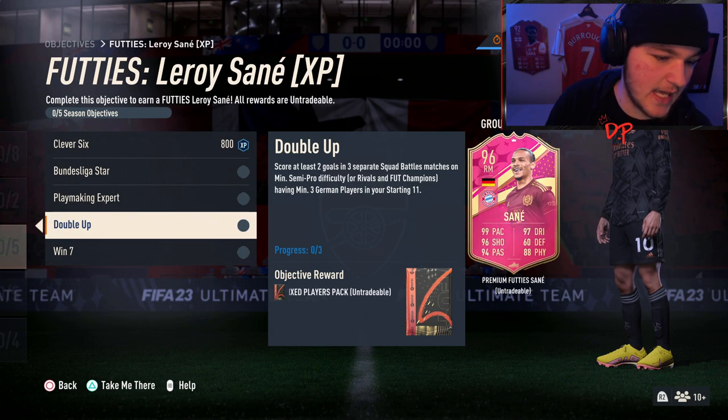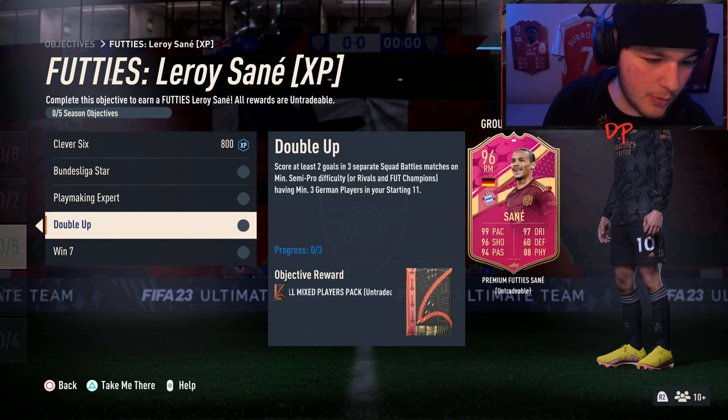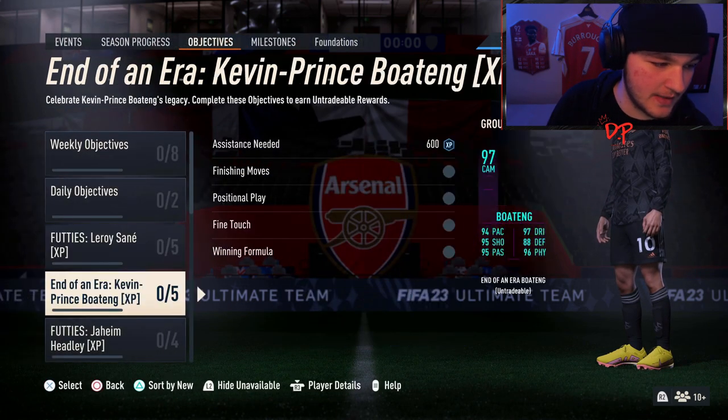For Sane, the notable squad requirement here is at least three German players. You do need Bundesliga goals, but the big notable requirement is at least three German players.